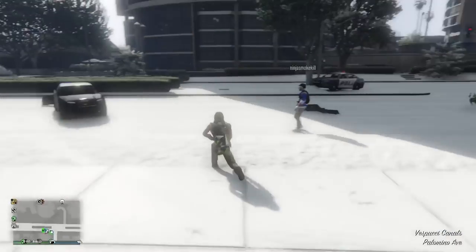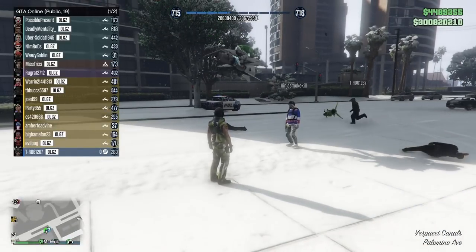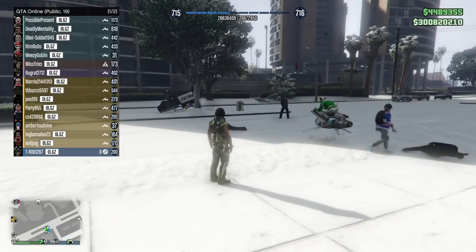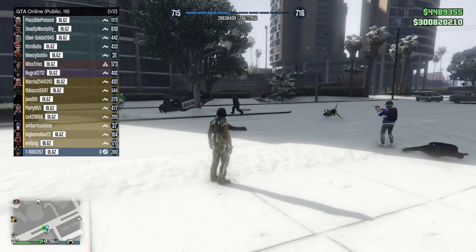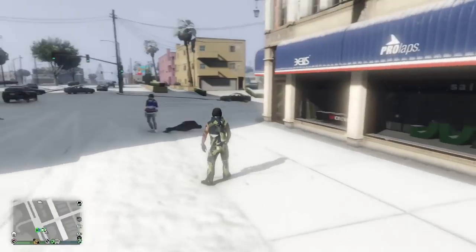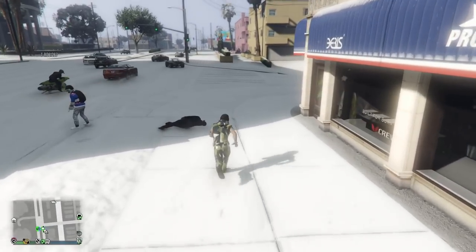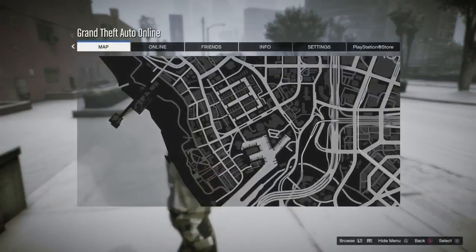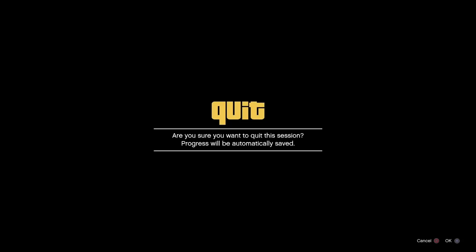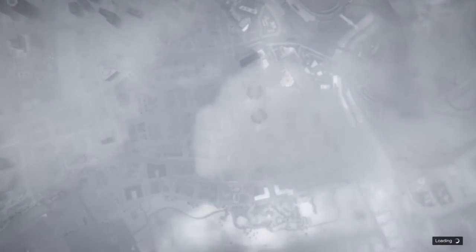So in this video, we'll be talking about the extremely crazy addition to GTA Online — the Up n' Atomizer Ray Gun or Pulse Gun, whatever you want to call it. It's crazy. It's seriously OP, as you can see there. It is wild. And in this video, I'm going to be talking about how I got it, giving you a play-by-play tutorial on what to do, what to expect, and then once you have it, some of the things you can do with it.